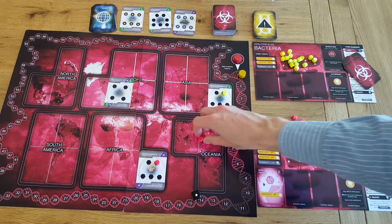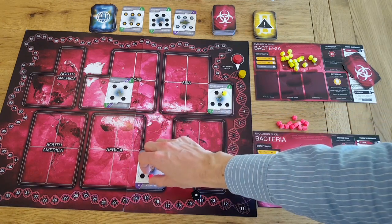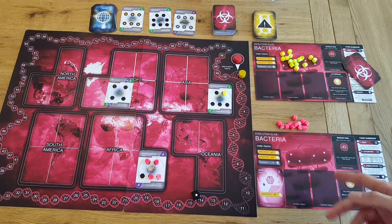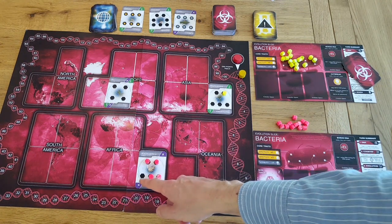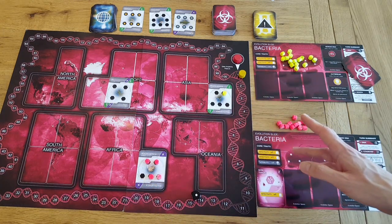We have three tokens to place because of our infectivity, and we can only reach South Africa. So red is going to place its three plague tokens down in South Africa. The final phase is the death phase — this is when countries that are fully infected can try to be killed. South Africa is not fully infected because it still has an empty space, so we'll leave the death phase for now.